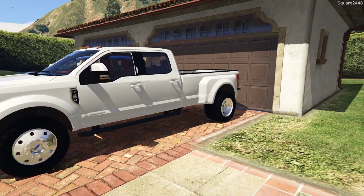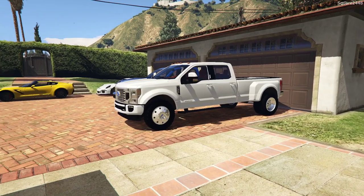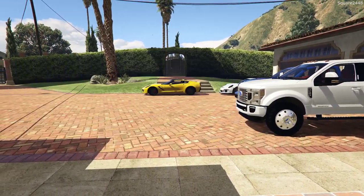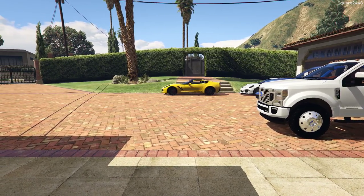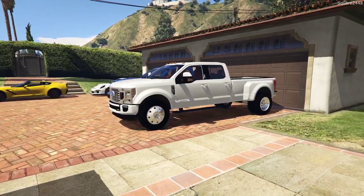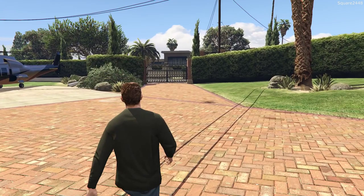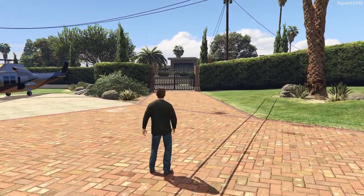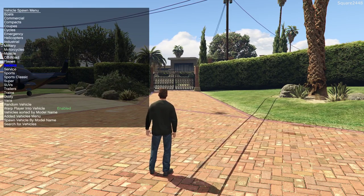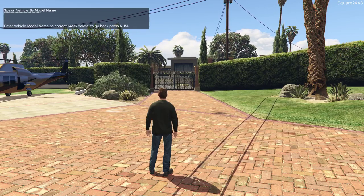Today we will be buying a Porsche, a Ferrari, and a few trailers including an enclosed trailer to transport our cars to the track and the mountains, along with a dirt bike trailer. Our camper is already at the campgrounds for the season, which is why we don't currently have it here. We'll come over to the center of the driveway and use the native trainer to spawn these cars — it's very easy to spawn and customize.